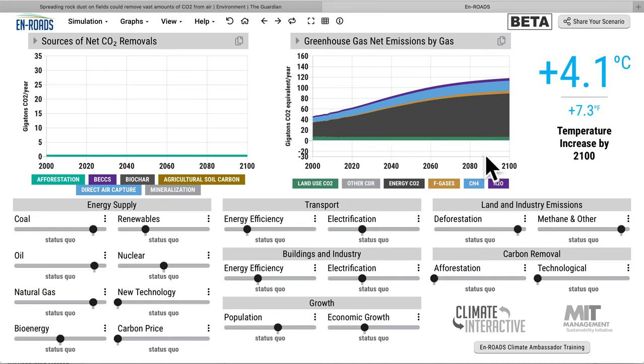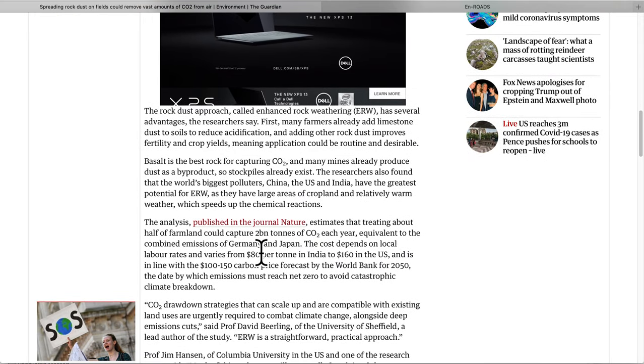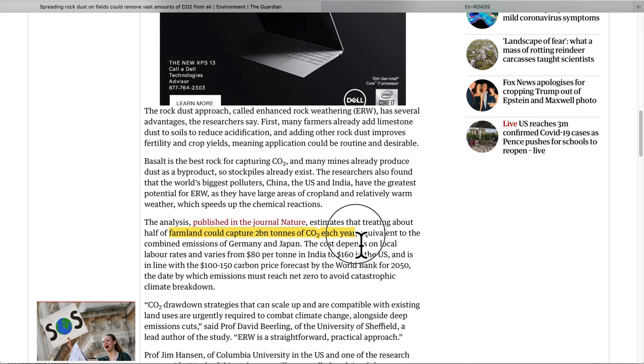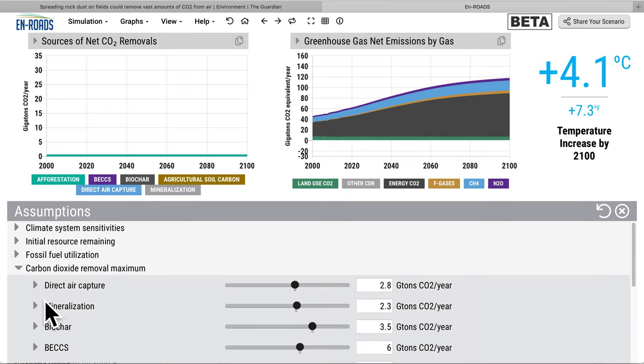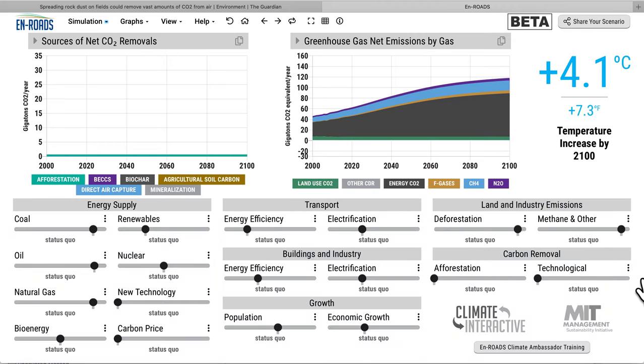If we get any removals — pulling carbon out of the atmosphere — it will go negative, below the zero line. The study says that applying rock dust to half the farmland could capture 2 billion tons of CO2 each year. We go under the assumptions and we can see the numbers we pulled — mineralization from the Royal Society study, where the middle point of estimates was 2.3 billion tons. So let's bring it down to 2 billion tons a year as the maximum.